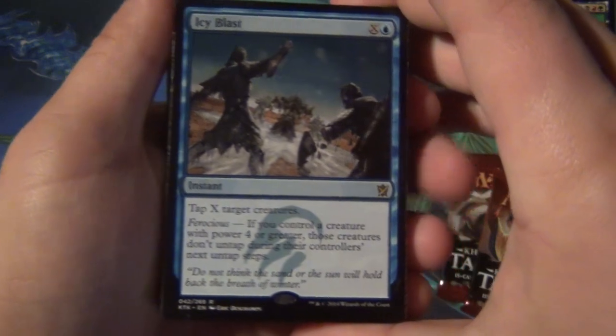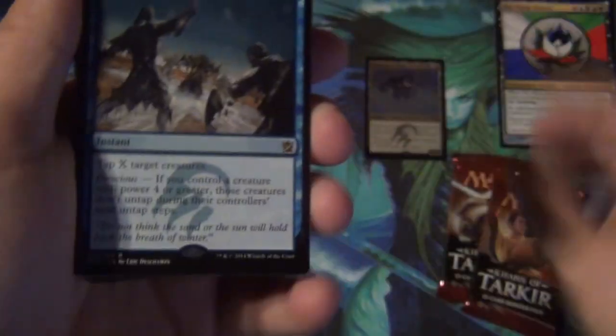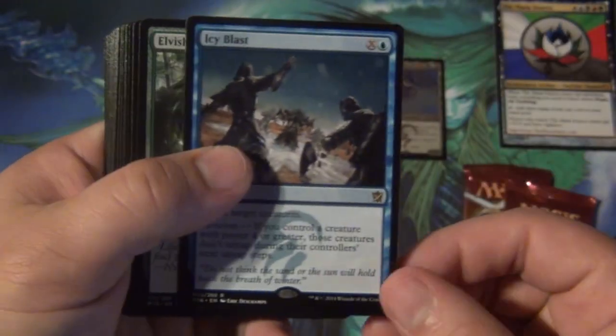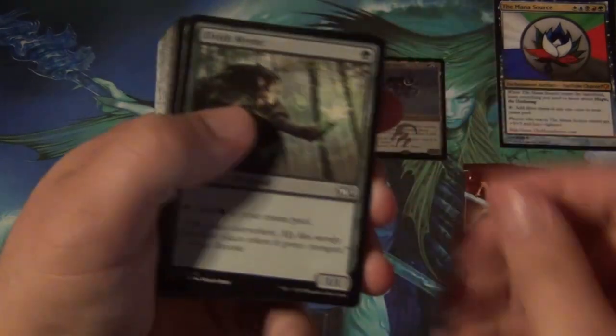Next up we have Icy Blast — X and a blue, tap X target creatures. And here's the Ferocious mechanic at work: if you control a creature with power four or greater, these creatures don't untap during their controllers' next untap steps. It basically gives you two turns to do whatever you want, which is pretty cool. I don't think people give Icy Blast the credit it deserves.